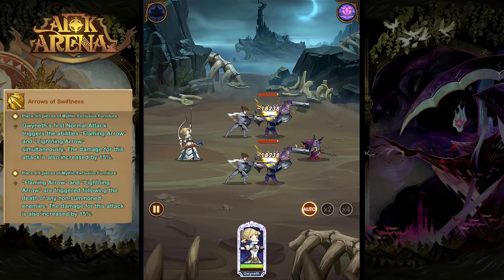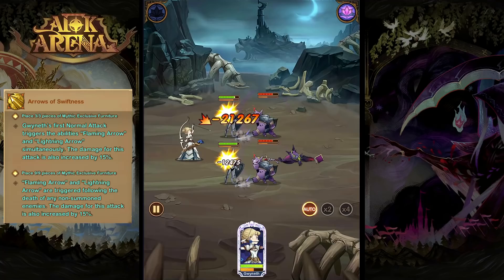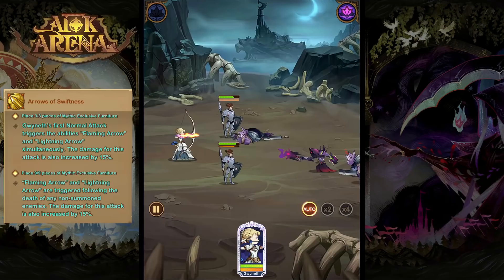For the Furniture Ability, Arrows of Swiftness, at level three, this is going to make Gwyneth's first arrow that she fires a Flaming and Lightning Arrow and also increase its damage by 15%. And for level nine, following the death of any enemy, she will proc another arrow that does have Flaming and Lightning attributes, once again with increased damage.